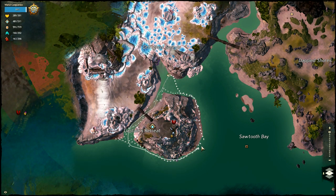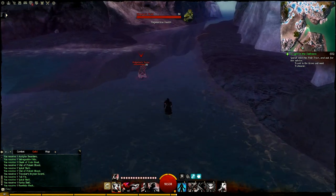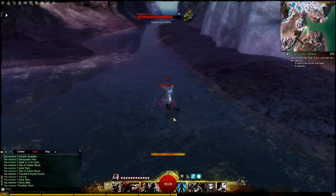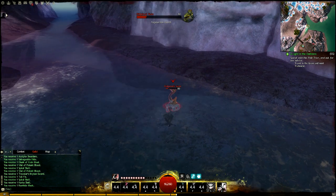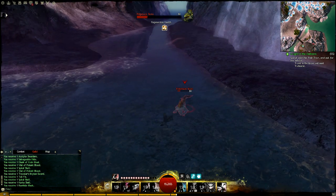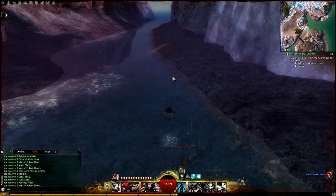Hey everyone, I'm Almar of almarsguides.com, and this video is going to go over the Scale and Karka farming location that I discovered in Lost Shores. To get started, this location can be found by the Camp Karka Waypoint, which is in Lost Shores — pretty sure in the south eastern or southern central area. I show where it is at the beginning of the video on the map, so you'll be able to find it from there.